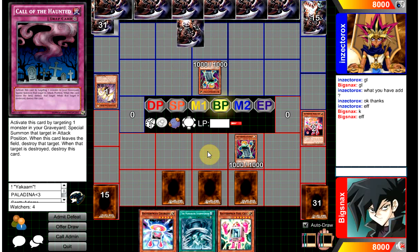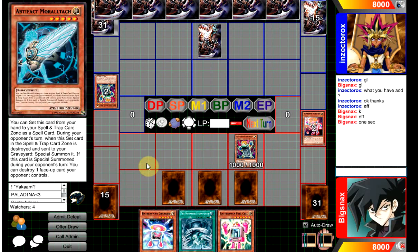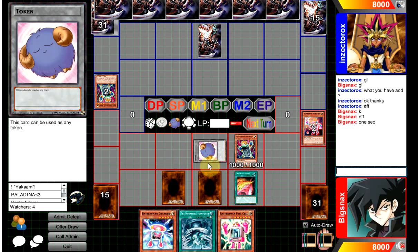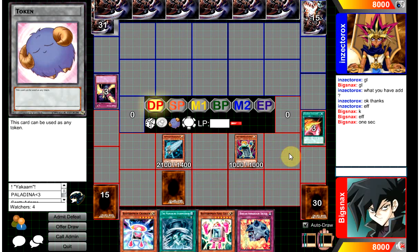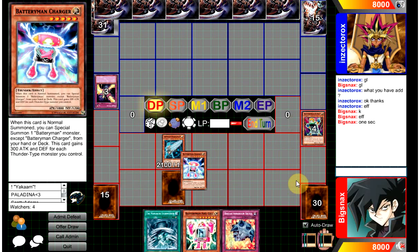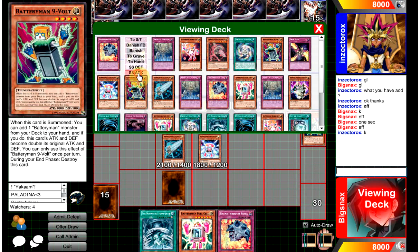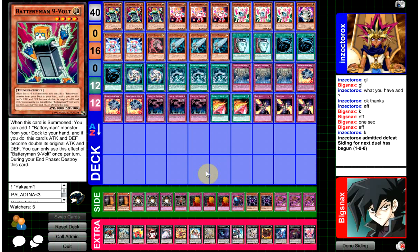We've got to save our Double Cyclone in case he wants to get frisky and set Call of the Haunted. We've got the OTK right now unless he has a Fat Veiler. If he Max C's us, I don't care — I'm still going to go for the OTK. We just go ham and hopefully — yep, we got it. We got the OTK.